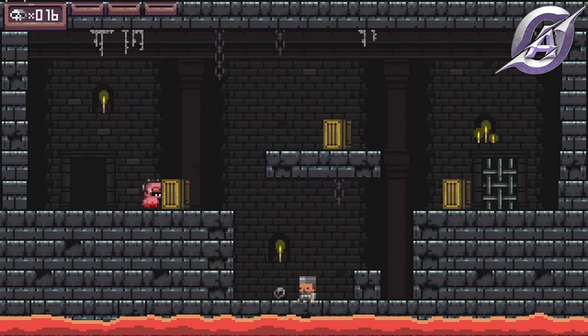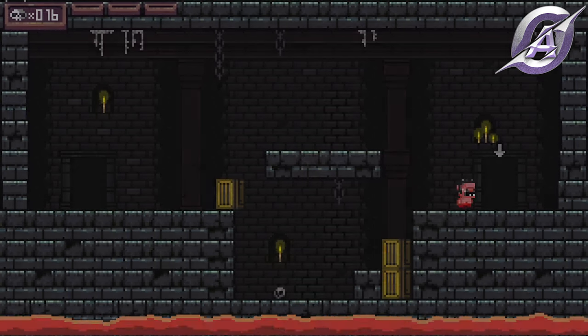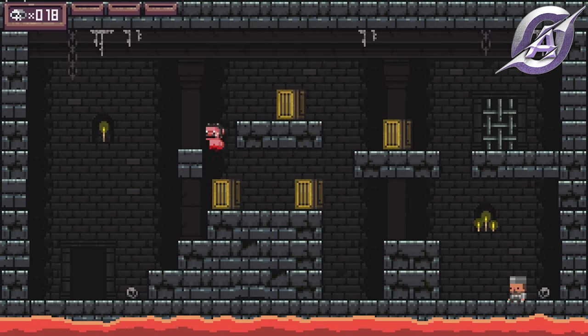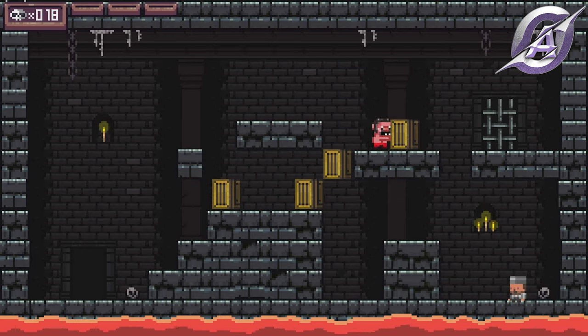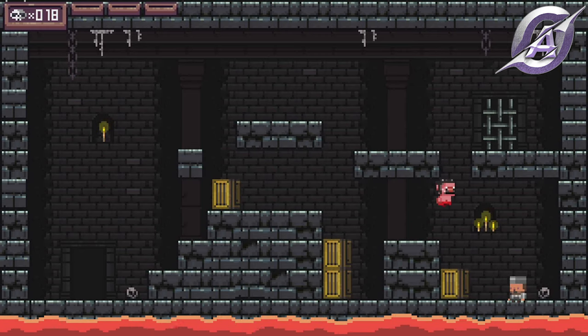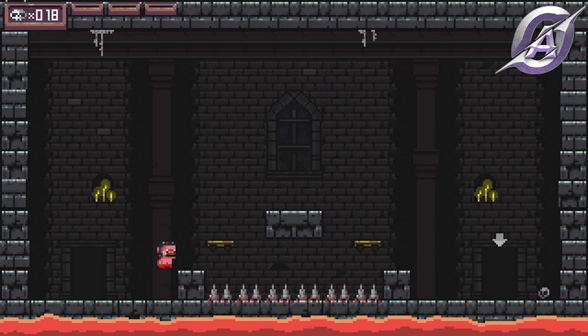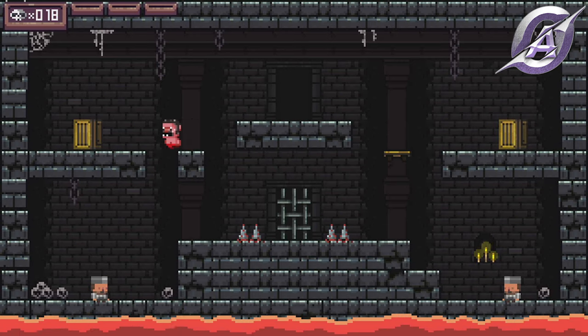Maybe a little trickier, because you shouldn't drop the first box. Put the other two boxes in a stack to help you navigate. Make a stack, kill the enemy and move on. Be careful, the plates fall after you jump on them. And as this is the tenth level, you will get the Evolving achievement.